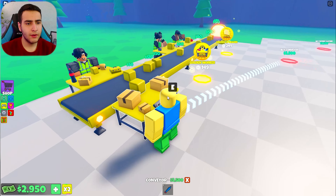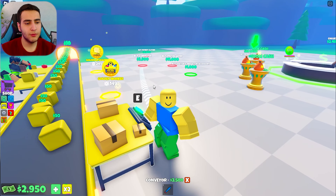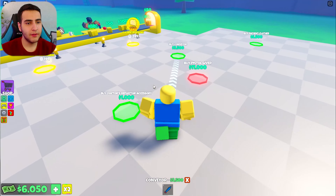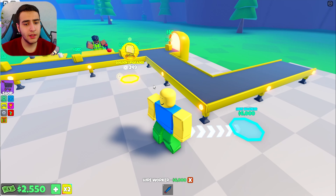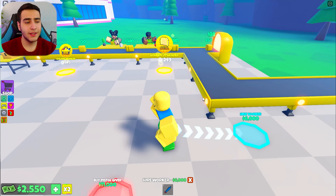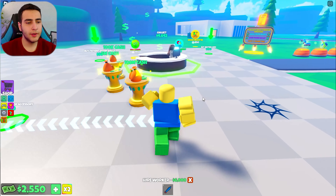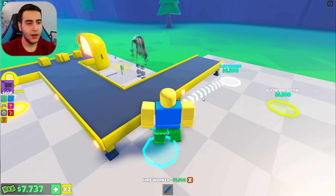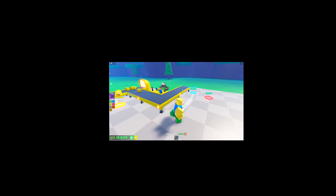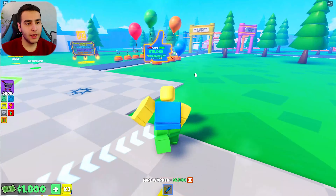We are gonna make so much money. I don't even know what those yellow squares are. If life was like this it would be so cool. Now I have the money to buy the next one. For the next worker I need 6k — no problem. Now we have it. She's good. 6.5k for the last worker.